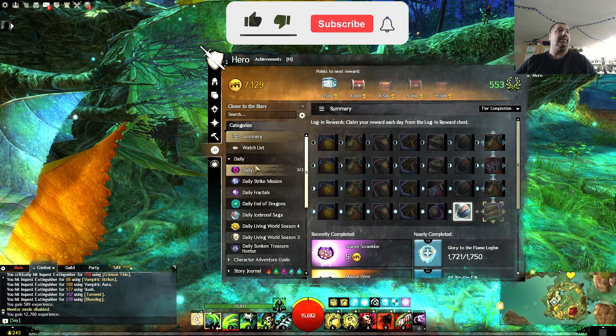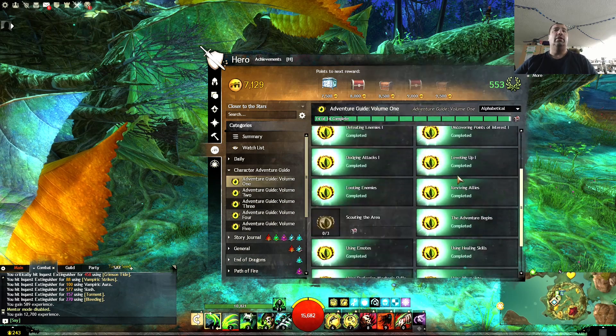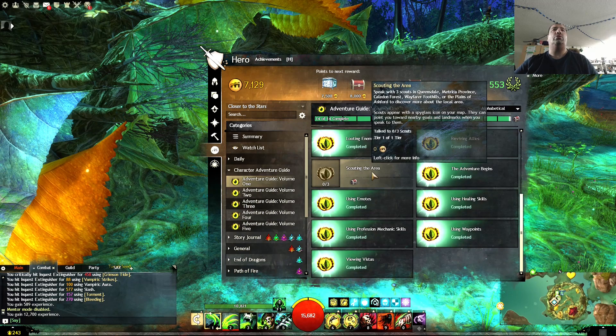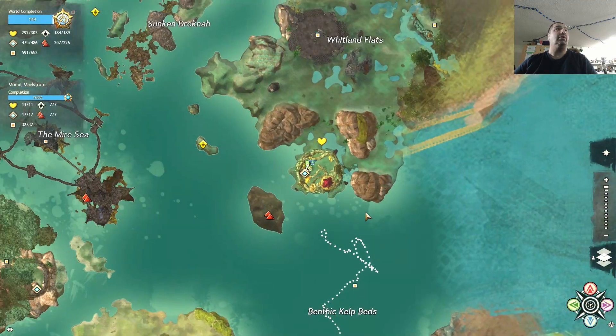Hey guys, today we're going on the character adventure guide under hero achievements. I didn't even notice I'm almost done here — 'Scouting the Area': speak with three scouts in Queensdale, Metrica Province, Plains of Ash to learn more about your local area. Scouts show up as a spyglass icon. Let's go to Queensdale and start speaking with some scouts.